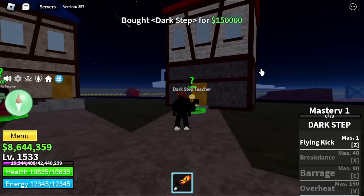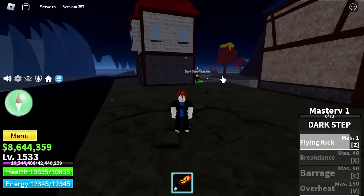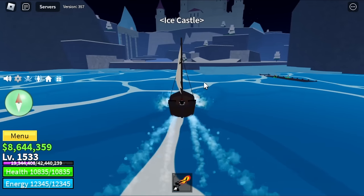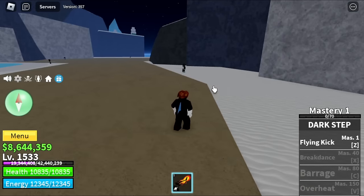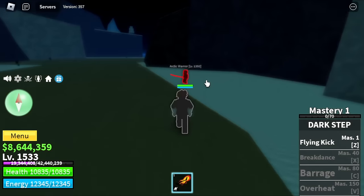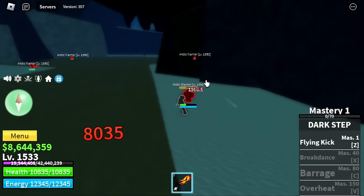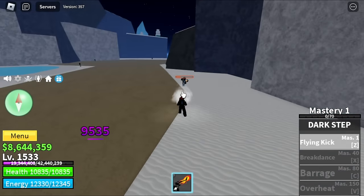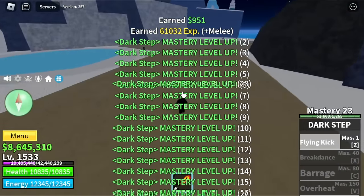I know Dark Step is not that good, but you only need money to unlock it. Is Dark Step good? For me, it's not good. Anyways, I head to the Ice Castle to get some mastery. I'm considering getting the Death Step at this point while recording. Anyways, here are the skills — there's a Flying Kick. Not bad when they reworked this fight style.